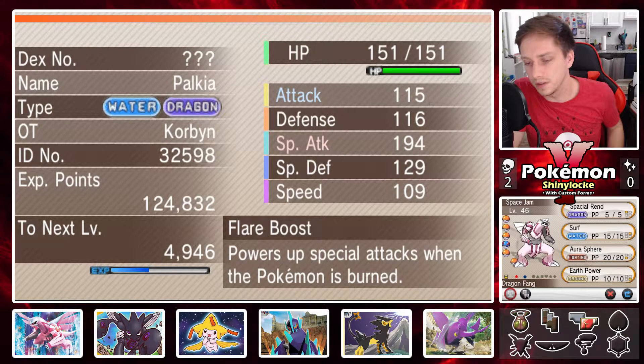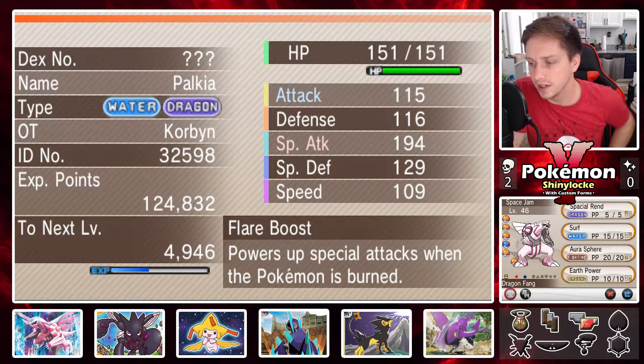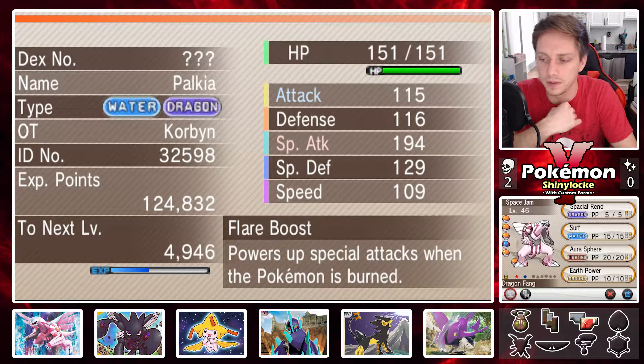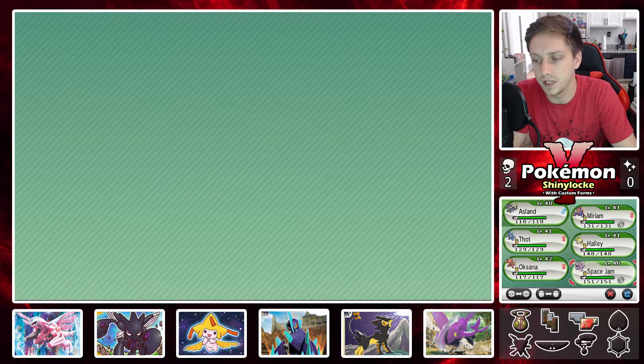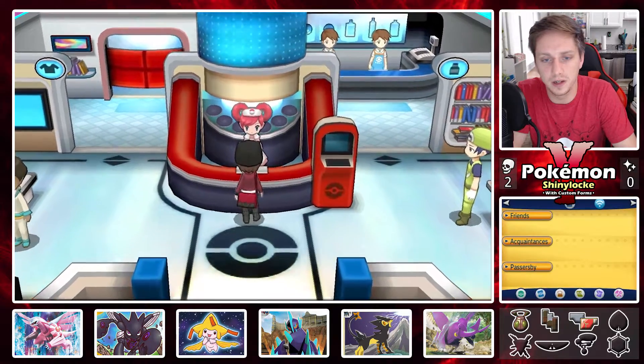Last up we've got Space Jam the Palkia with the Flare Boost ability, with Spatial Rend, newly acquired Surf, Aura Sphere, and Earth Power. I'd like to increase the PP on Spatial Rend but I can't really complain — it's not too often that I need dragon type moves with such a diverse moveset. Still no Flame Orb for us; it'd be really cool if we get it but not yet.